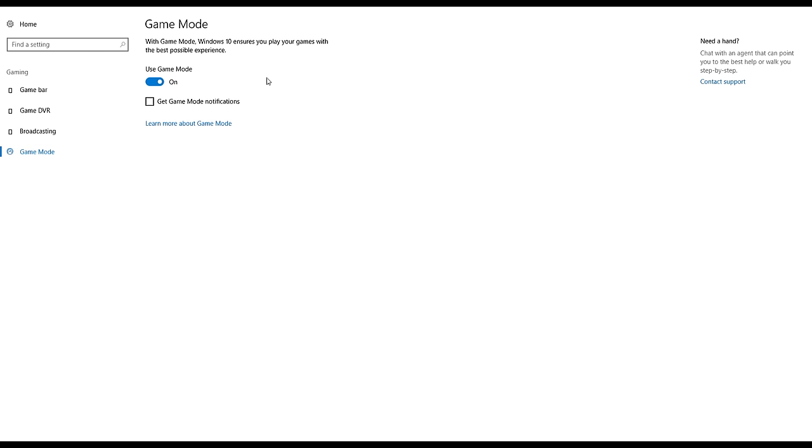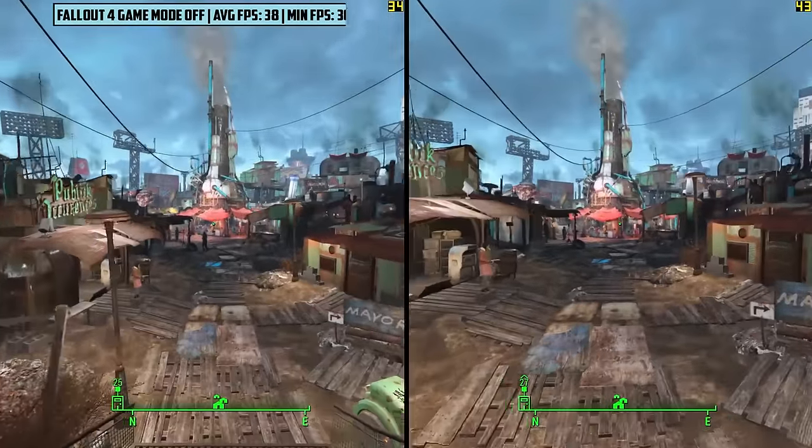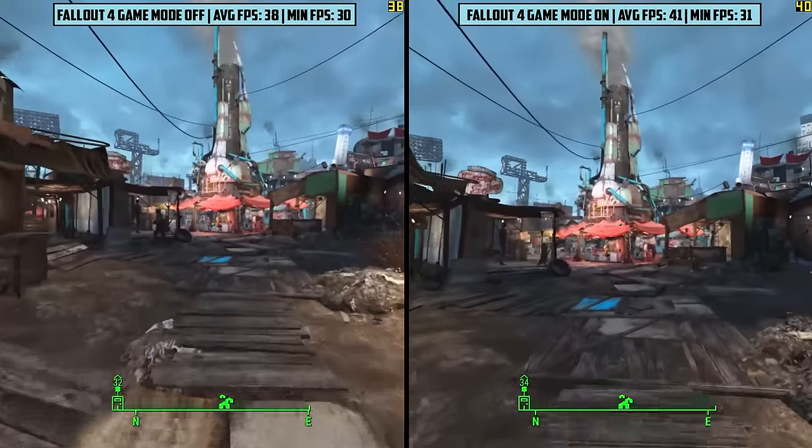We pushed each game's settings right up and have run each one twice for half an hour — with game mode off and then game mode on — and noted the average and minimum FPS for each. So let's start with Fallout 4 on the high settings preset.